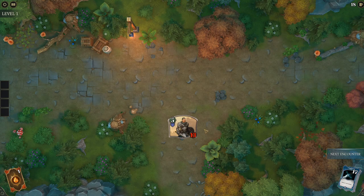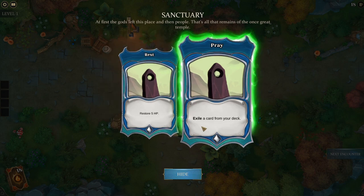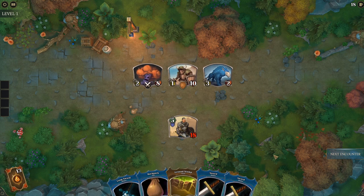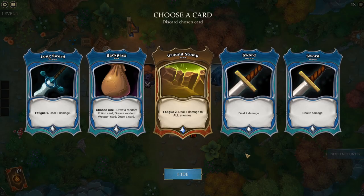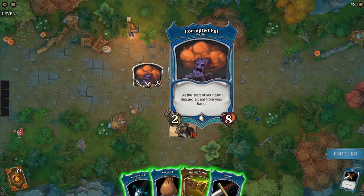Let's do an unknown encounter. 'First the gods left this place, and then the people — that's all that remains of the once great temple.' We can either exile a card or restore HP. I'm going to restore HP. I don't mind the curses because we have a lot of fatigue options, so it's not that bad. I'll discard a sword because of the Corrupted End — which discards a card from your hand at the start of your turn.